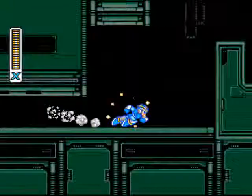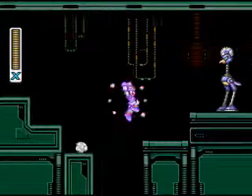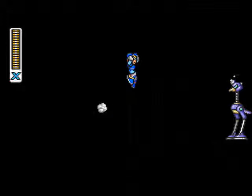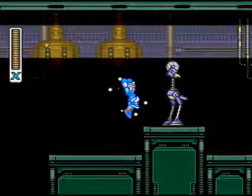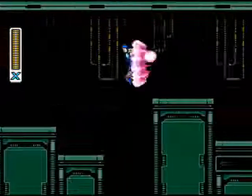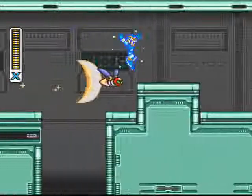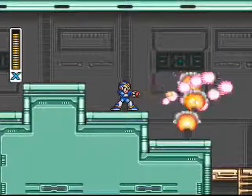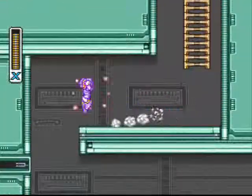You'll need the boomerang cutter from Boomer Kuwanger. Now, these guys will zip across the screen, light it up for a moment, and disappear. They appear on set spots - there's one right here, there's another one there, and then right here on this next ledge be ready to shoot as soon as you jump, because that guy can knock you into that hole and kill you.